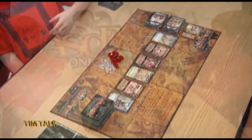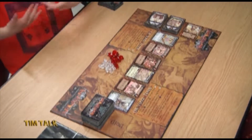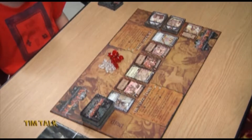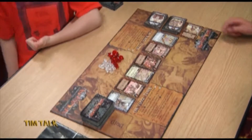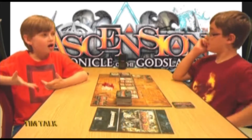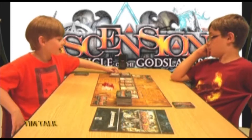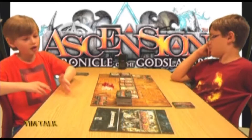There are also separate cards — still heroes — that aren't in the center row, which comes from the deck. There will always be six cards out in the center row. There are also two different cards called the mystics and the heavy infantries, which are basically upgrades of apprentices and militia. A mystic costs three runes and gives you two runes. It's not a construct, but it will always keep coming up in your deck.